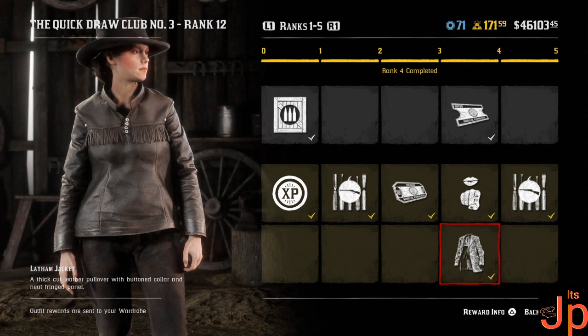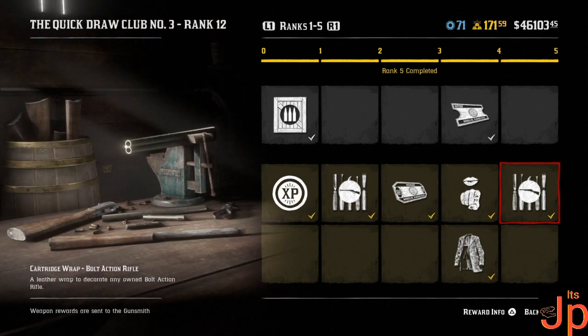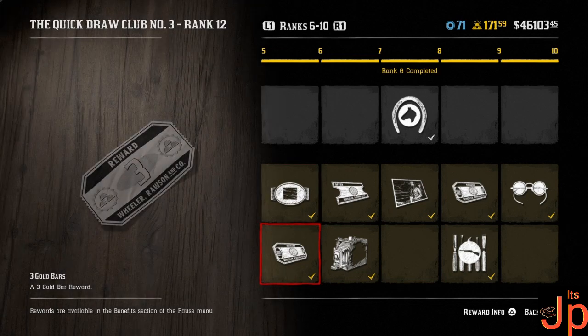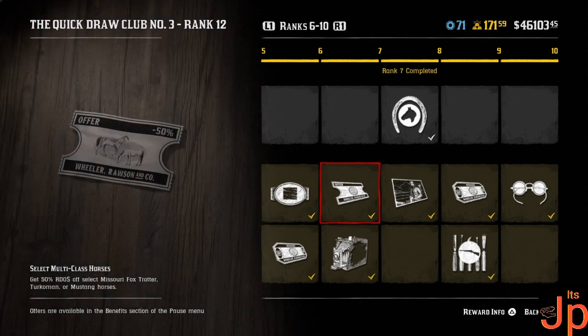Oh, a Layham jacket! I've been making a lot of outfits recently — I could possibly try to make something with that coat. Then another wrap for the bolt action rifle — some guns are neglected in this game, we know this. A belt buckle — Van Hoorn, Pacific. I wonder if more belt buckles are going to have named locations. Three gold bars — I'll need those after this. Some photos, not really bothered.